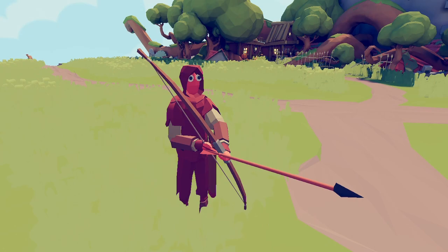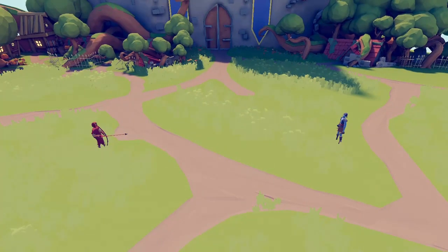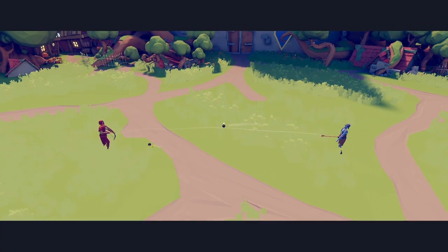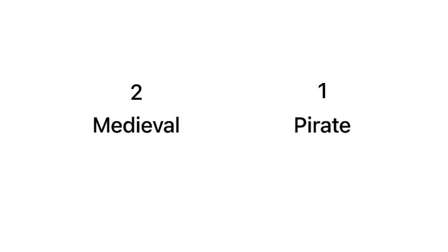For round three, we have an archer going up against a bomb thrower. I'm going to put it into slow motion so that we can actually see the fight, because I imagine the round would go rather quickly otherwise. The bomb thrower throws his bomb first — it looks like the pirate faction might walk away with this one. But the archer fires and it's going really quick — and the medieval faction wins this round! The score is now two to one.